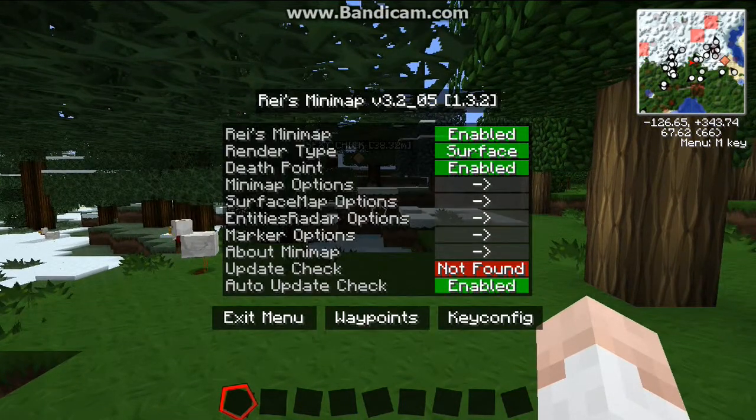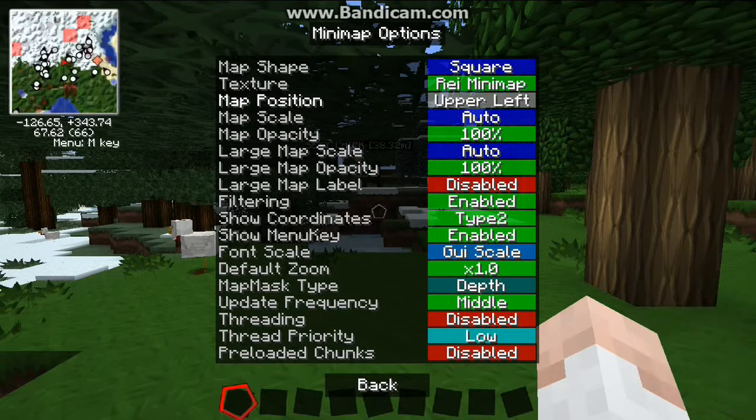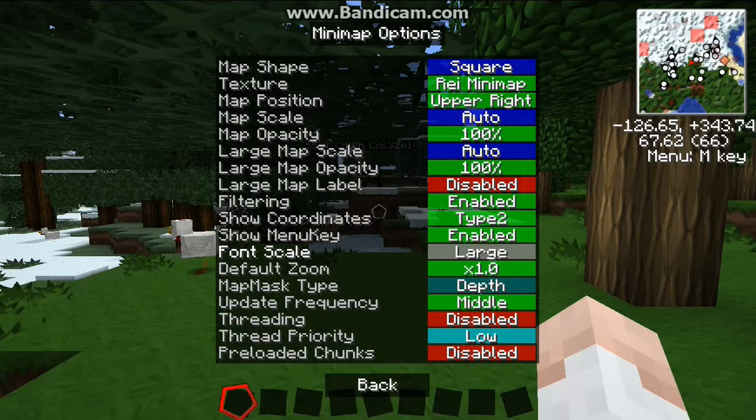Another thing you can do is change all the different display options — you can change it from square to round, make it a Zan mini map for a cool creative look, or keep it as Rezzy's. You can change the position of the mini map to wherever you'd like, adjust the scale, and change the opacity so it's more faded — I personally like it at 100%. You can also change the font scale.